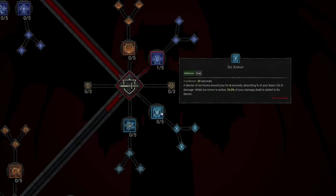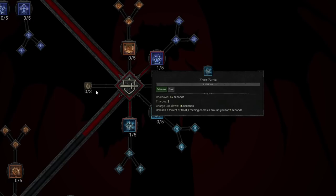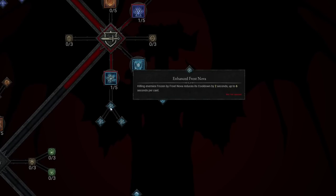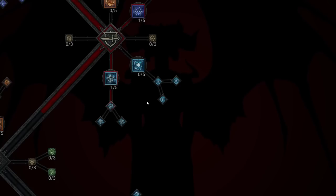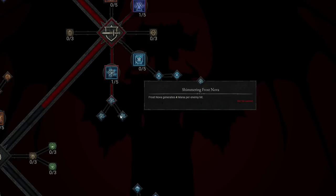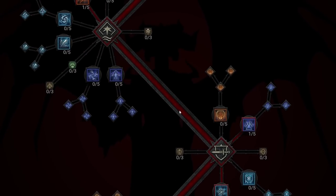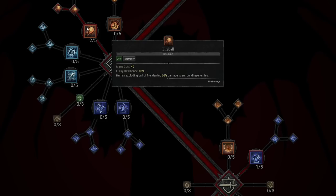Frost Nova is the next skill we're taking. Located in the bottom middle, it unleashes a Torrent of Frost, freezing enemies around you for 2 seconds. Enhanced Frost Nova reduces its cooldown by 2 seconds when you kill enemies frozen by it, up to 6 seconds per cast. Shimmering Frost Nova is the better option here, generating 4 mana per enemy hit, which is massive for mana regeneration. After that, we level Fireball up to level 2 for more damage.